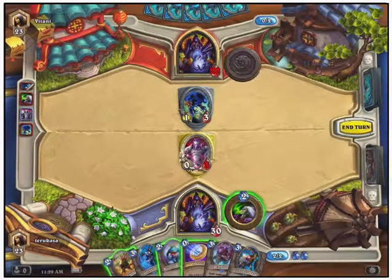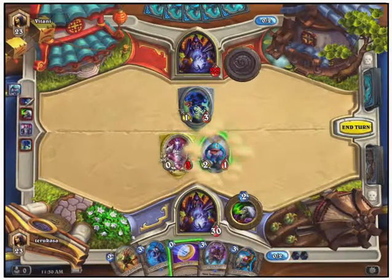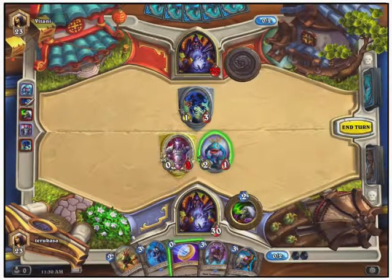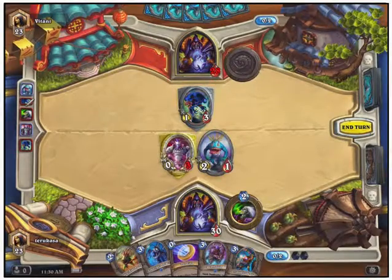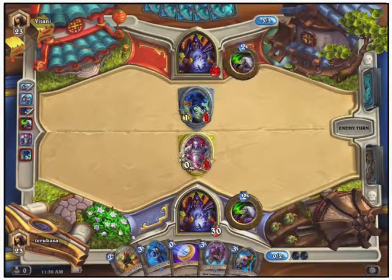I'm going to charge in with my Bluegill Warrior, which allows me to attack directly, and sacrifice the Bluegill to remove a lot of the life from that Voidwalker.